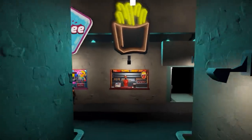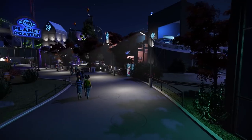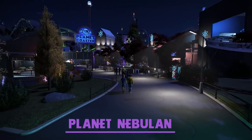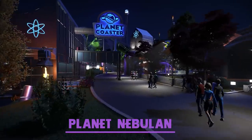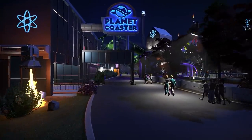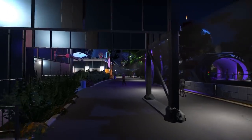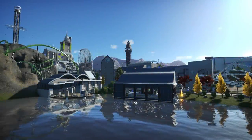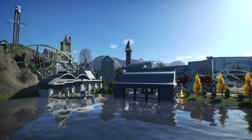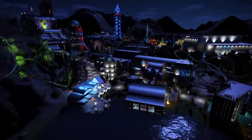Those french fries look yummy — Las Fritas. Out of all of the scenery sets that Planet Coaster includes, I think the sci-fi scenery pack is my all-time favorite. I like it mainly because I think a lot of the scenery pieces in the sci-fi pack go together really well, and you can combine them to make some very creative builds.